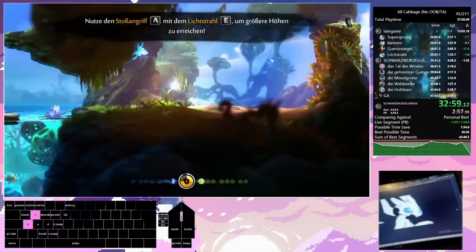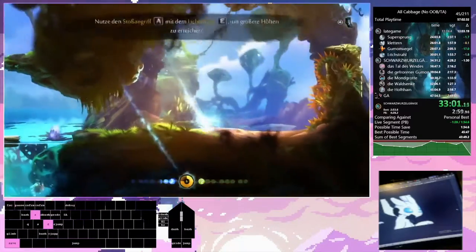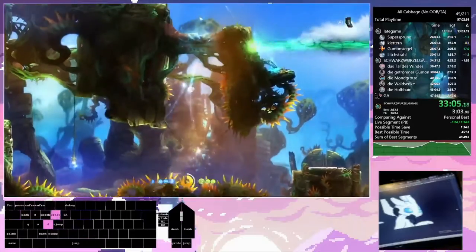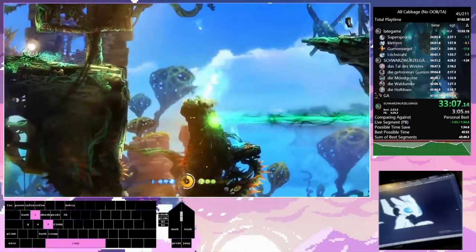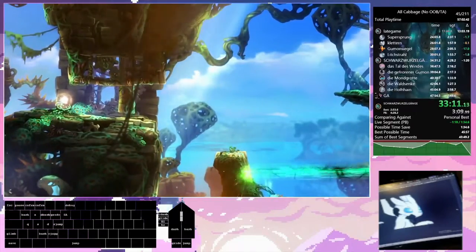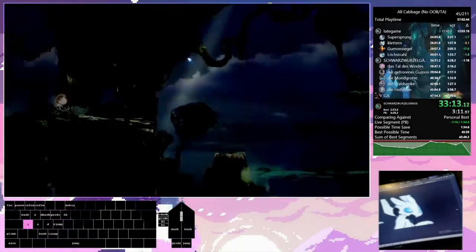This is Lost Grove swim — it's extremely tight. It's the reason we have to pick up that many ability points, because we need Ultra Defense. It barely lines up, which I think is really impressive in and of itself.